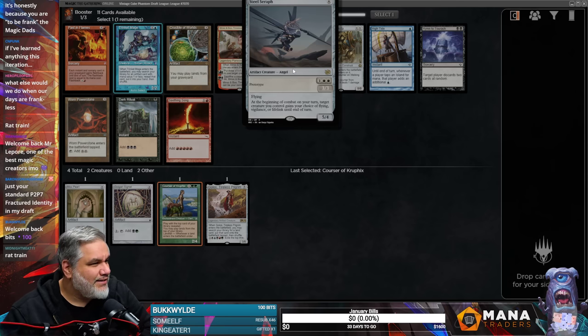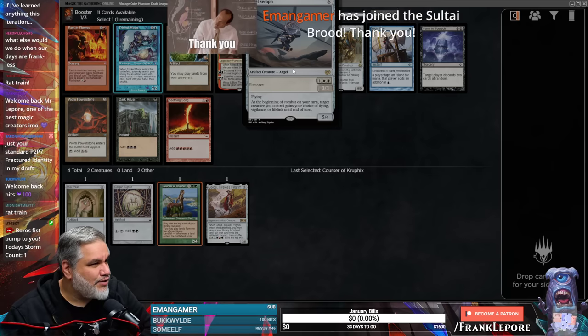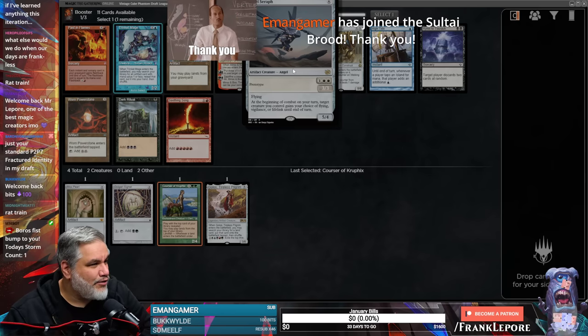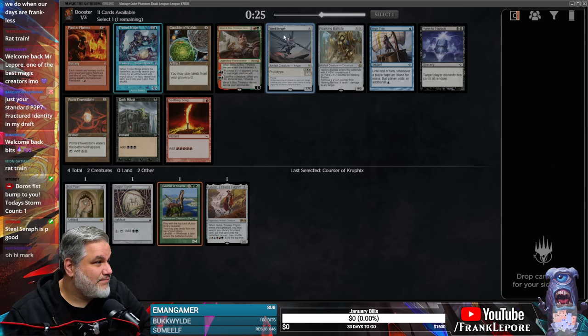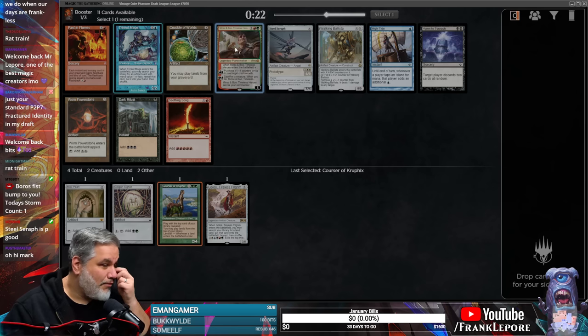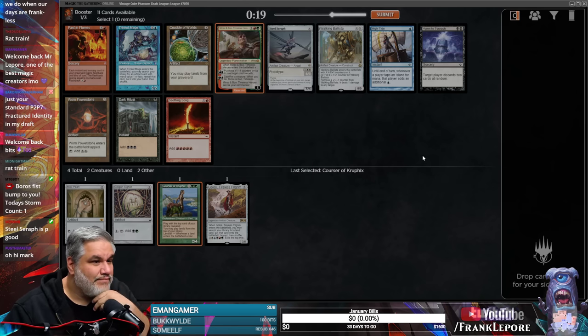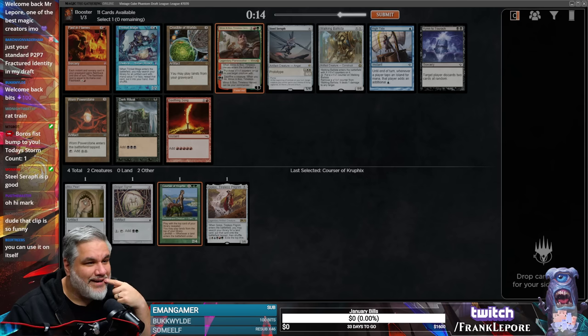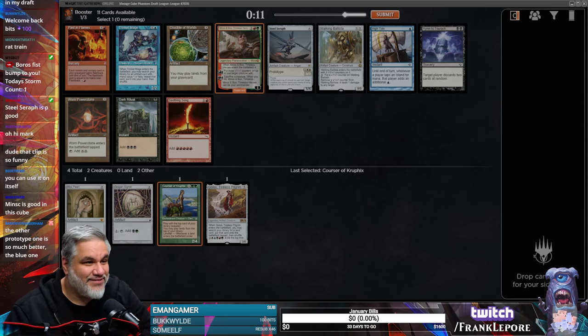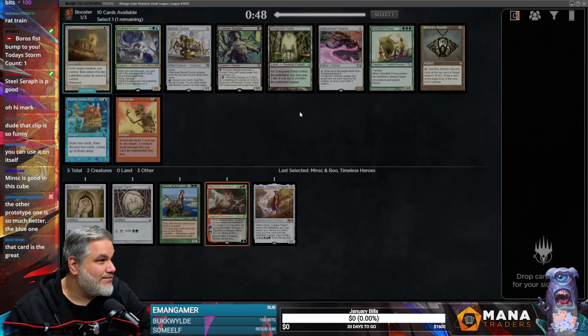Steel Seraph is kind of interesting — it's a 3/3 flyer for three with Bane of Combat. Target creature gains Vigilance or Lifelink, and they also gain Flying. It's a 3/3 Flying Lifelink or 3/3 Flying Vigilance for three, or a 5/4 for six. But then I'm like, Minsc and Boo, though. I do like a Minsc and Boo. All right, I'm gonna take Minsc and Boo because that card is just super cool.